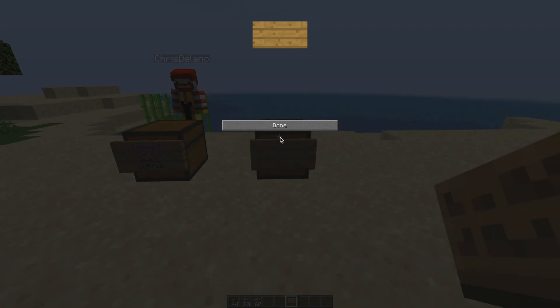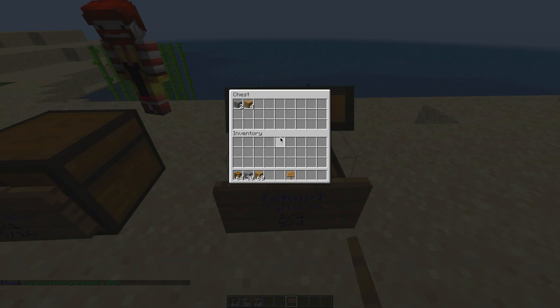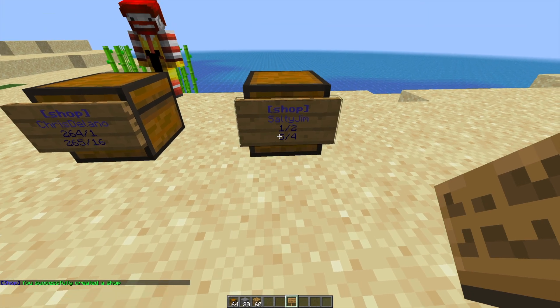Now what we need to do is put a sign on the front with 'shop' in square brackets and that will create it. We can see there is two stone for four oak planks.